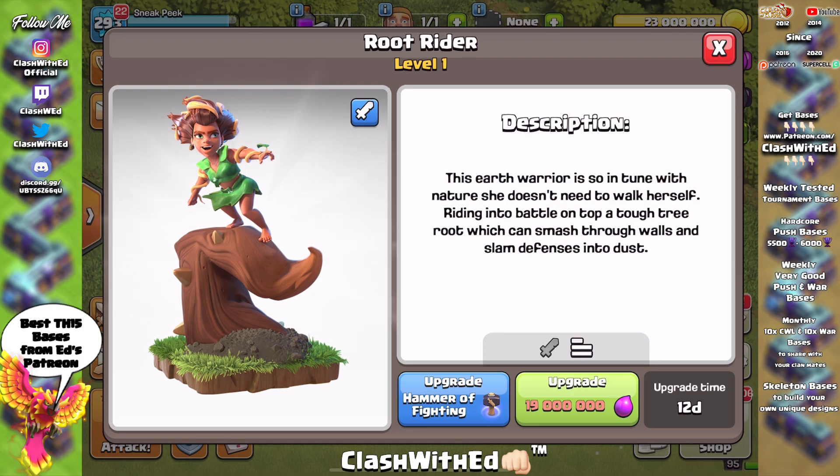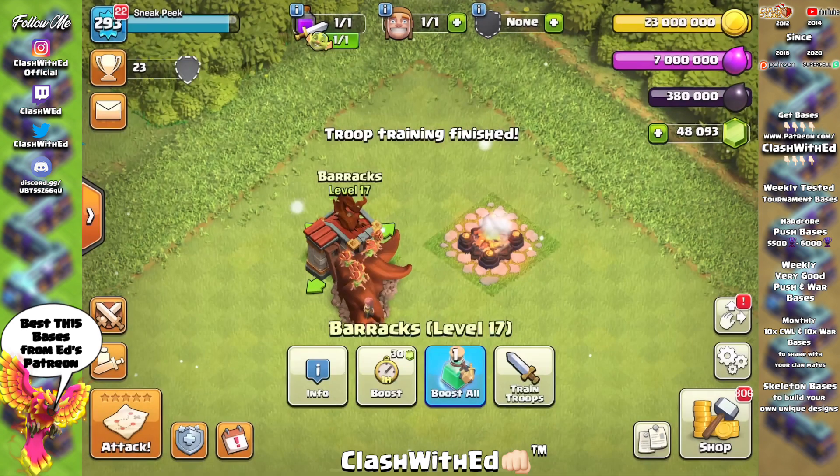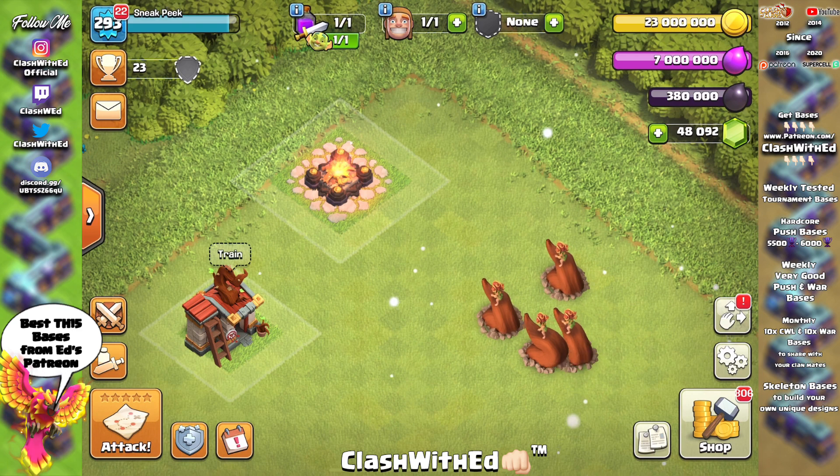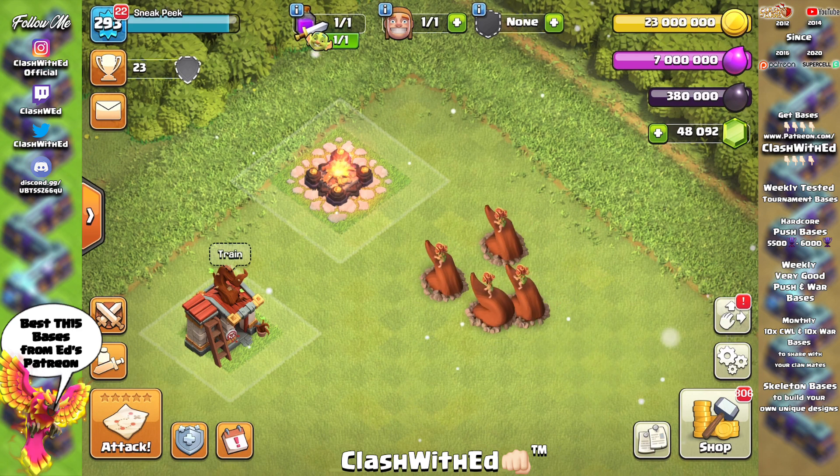It rides the roof and just attacks defenses, and it's like a tank, so I think all the Yeti people are so happy. Here's level 1 — look at how it moves. It is quite, quite weird.